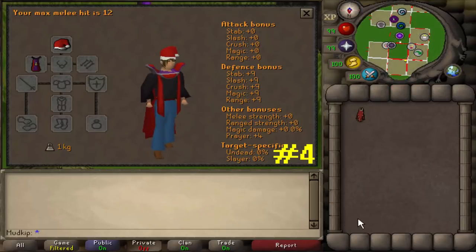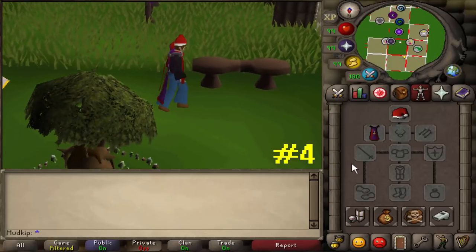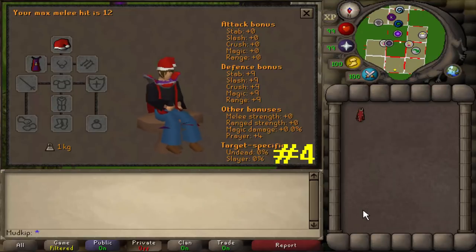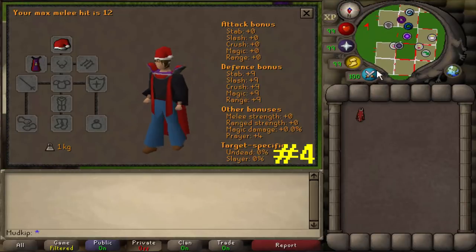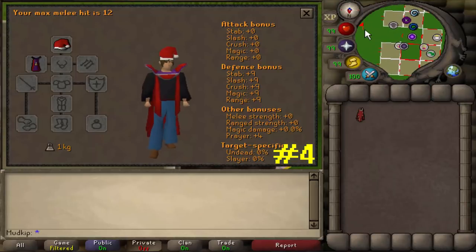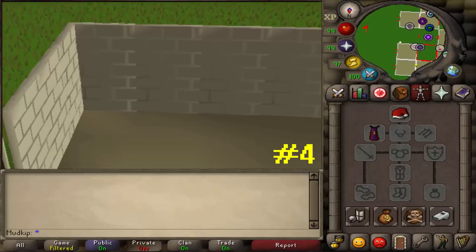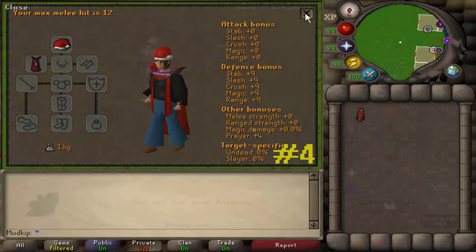The next fact is about the equipment interface. Normally when you open it up, it usually shows your character just standing there, but that's not actually what it shows. What it really shows is what your character is currently doing. So for example, if you're sitting on a bench, it'll show your character sitting down. Another example is if you start running and open the interface, it'll show your character still running for just a second, but then stops because opening the interface stops your character from moving, which is why it changes back to showing your character standing still.